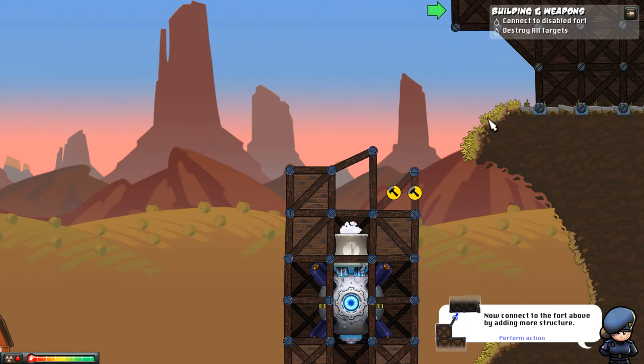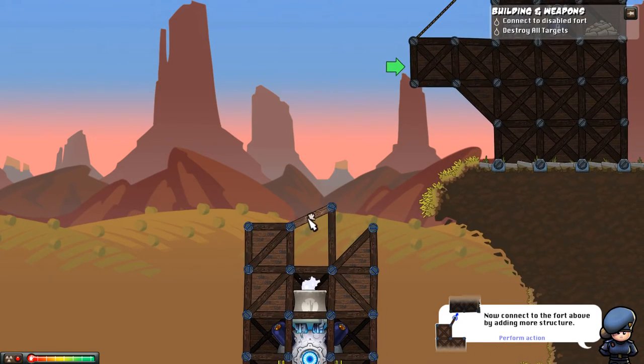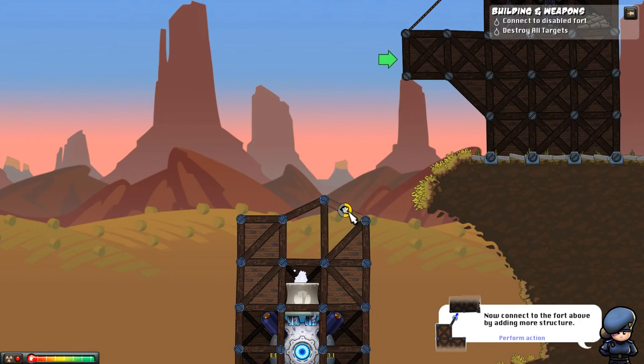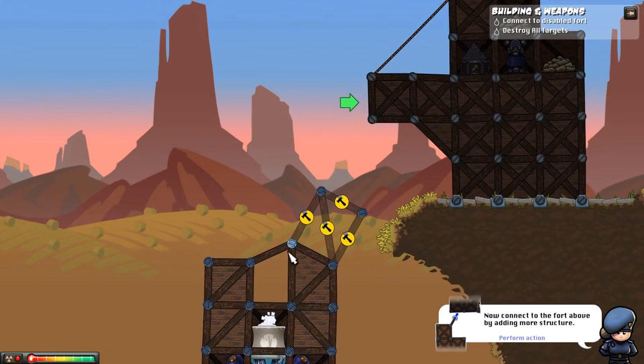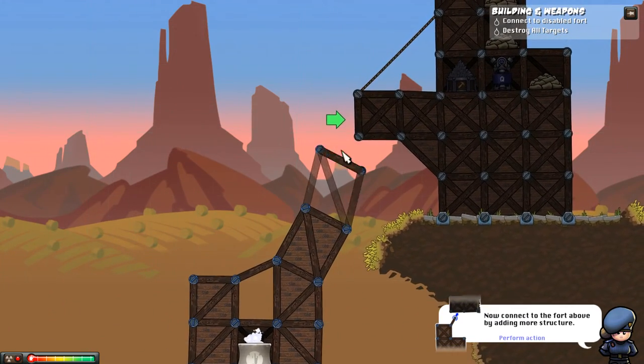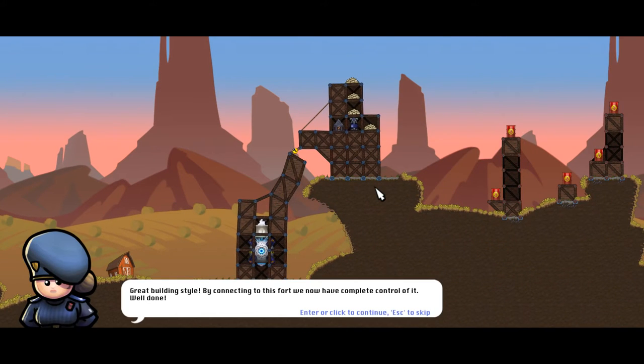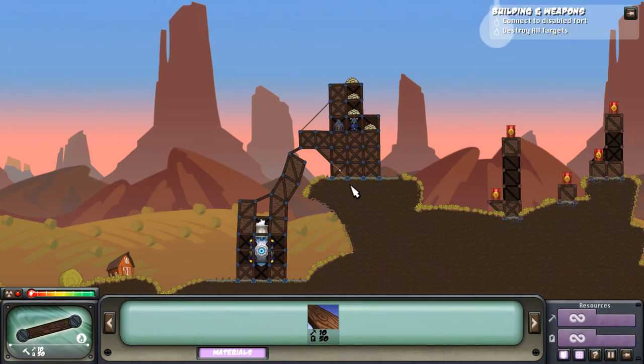Now connect the fort to the above by adding more structure. Can I move an existing point? We're just going to build a straight line towards the right. Connect to the disabled fort. Like this, and then we just do like that. That is the connection done. Oh, I like how you complement my inability to create proper structures. By connecting this fort, we now have complete control of it.